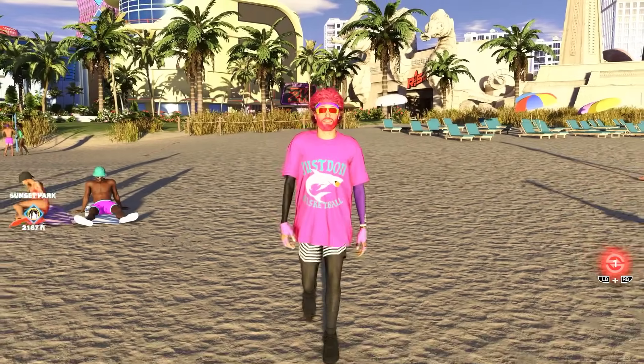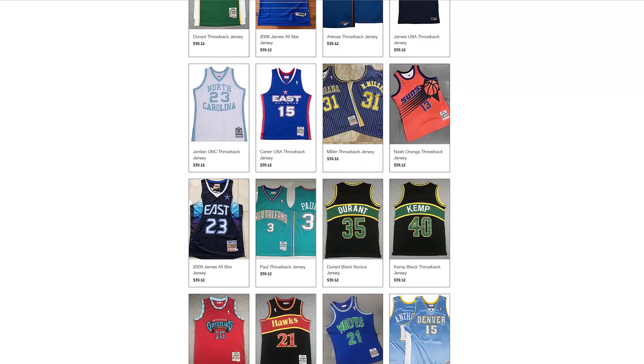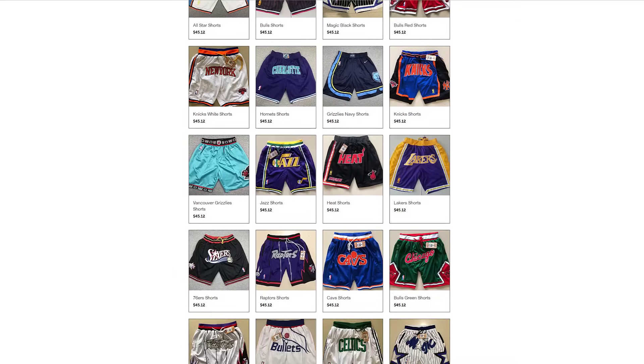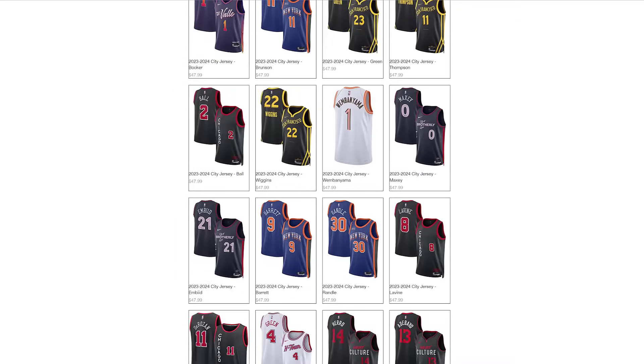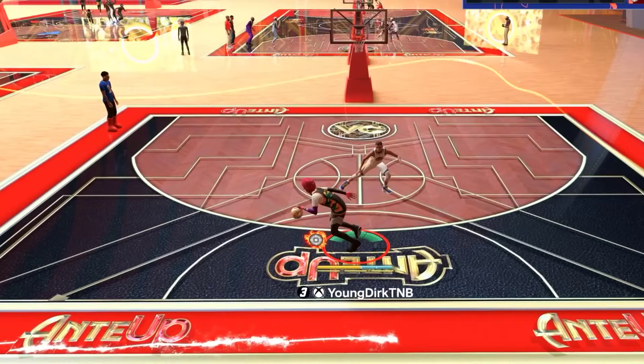I'm gonna put you on — if you want the highest quality jerseys at the lowest price, you have to go to Pristine Jerseys. I get all of my jerseys and shorts from them. They are 100% legit and the quality is truly amazing. Link in description, use code DIRK for a discount.